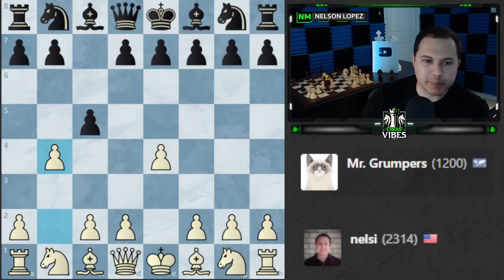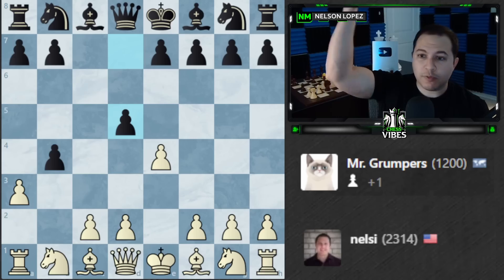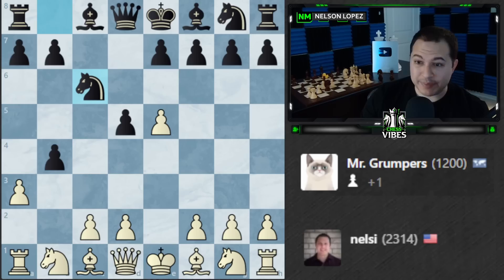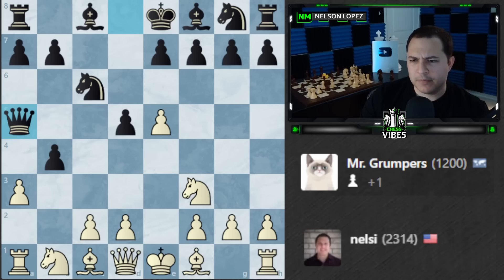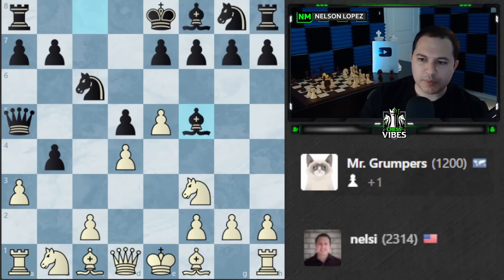Sicilian — I'll play the b4 line. This is one of the lines I teach in my course for e4 players. It doesn't look like Mr. Grumpers is going to accept it, which is too bad — it's a lot of fun when they accept and take with the rook. This is a weird move — I can't take it because of my rook. I could play d4; I have c3 as a follow-up so I'm not worried. I'll play d4 and follow up with Bishop d3.